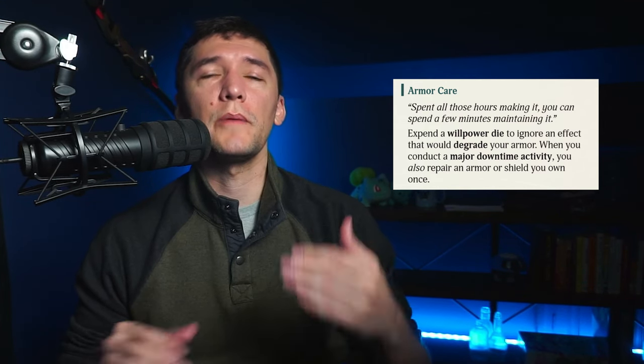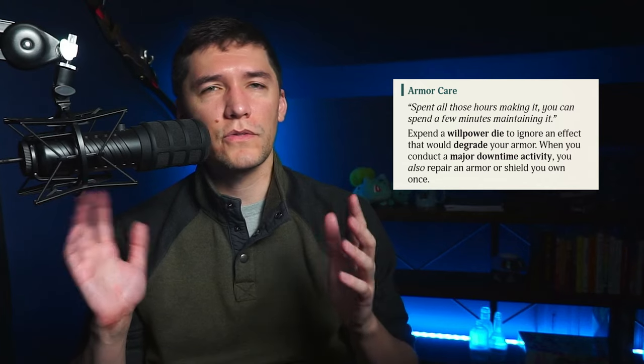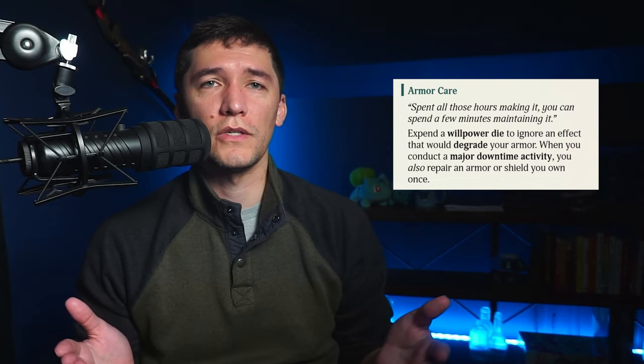If you really like armor, there's also a bloodline for that — it's called armor care. It allows you to expend a willpower die, which is a limited combat resource. Anytime that your armor would degrade, you spend the die and get to ignore it. Because armor has a sort of durability in this game — whenever it blocks damage, if you roll low, it can degrade and eventually compromise that armor.